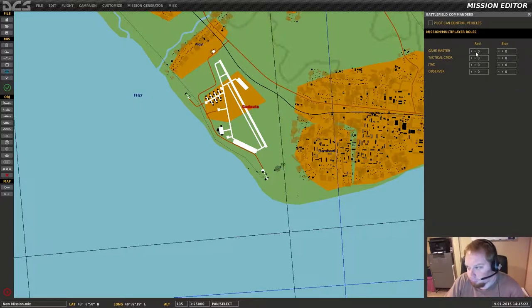Game Master basically gives you control over everything in the game — all the units that are controllable. I generally leave this as zero because I don't feel that there's a need to have that at least in these basic maps. Tactical Commander is kind of interesting if you do have Combined Arms. Tactical Commander means that you can give move orders to your own team if they are AI controlled.